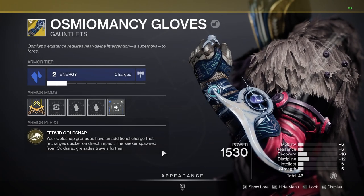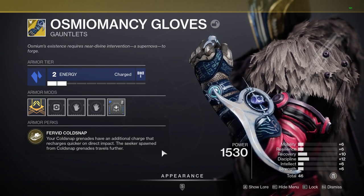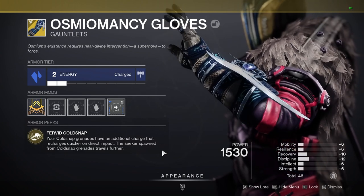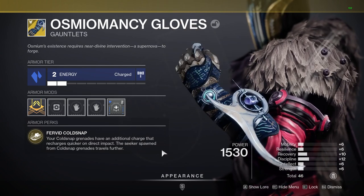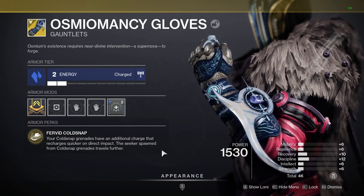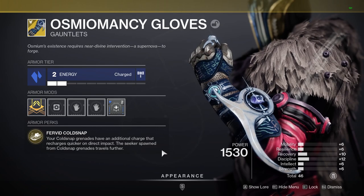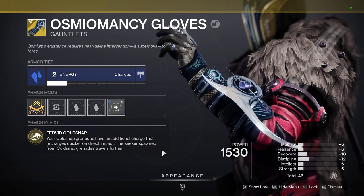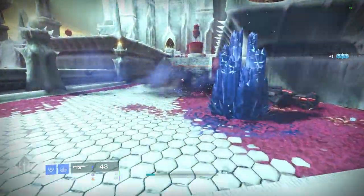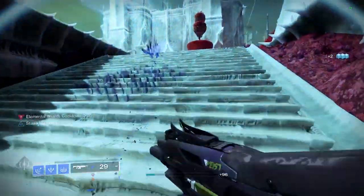To take this build to the next level, we are going to be pairing it with the brand new exotic Osmiomancy Gloves. These are the main reason we are using Cold Snaps. With this on, we now get two of these grenades, and each time they freeze an enemy, we get increased energy regen for the additional grenade. On top of this, the seekers now travel much further, allowing you to play a bit further back in endgame content and stay safe. This means we can throw two nades, freeze two enemies, or groups of enemies, as these do affect multiple adds that are close together.